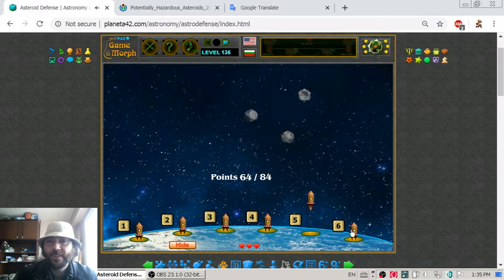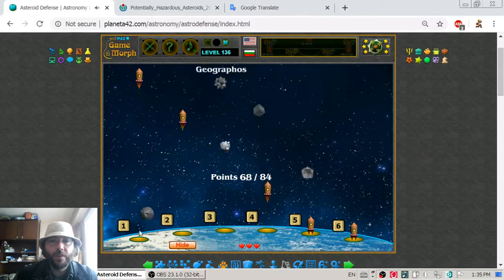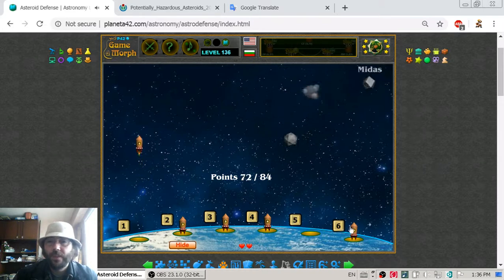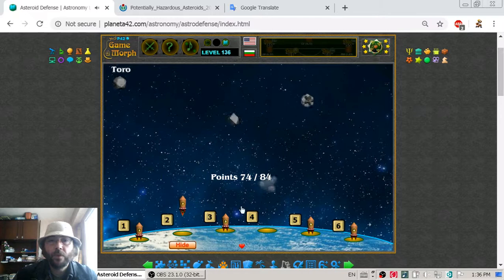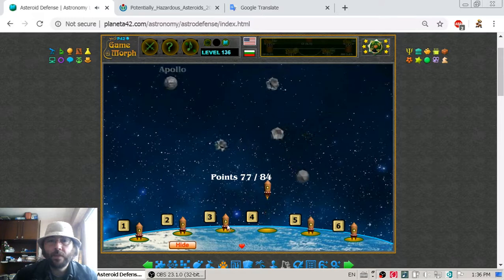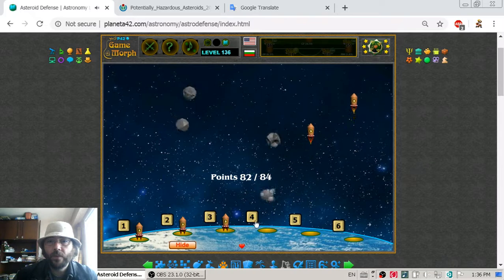Next one is here. This is Midas. I'm getting better at this game. I can see now that Midas has two orbits — two trajectories — which will sprout at random. I saved the world from the hazardous asteroids.